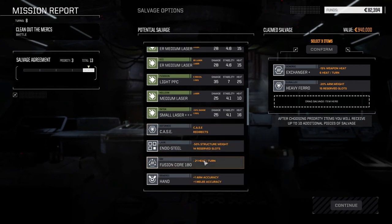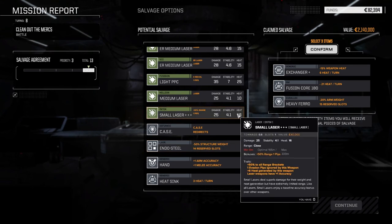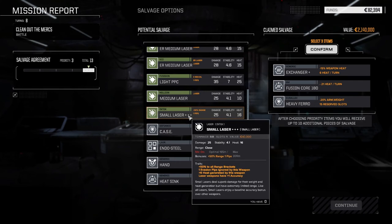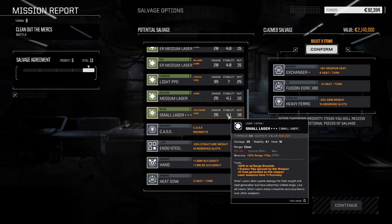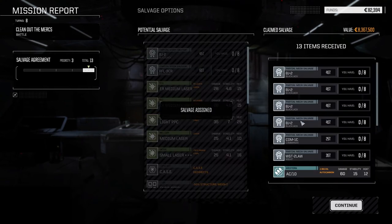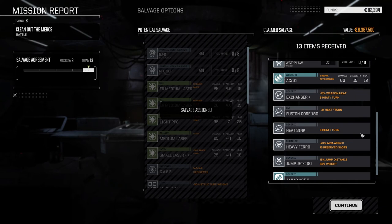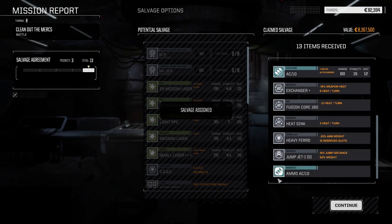Small laser - the bonus to hit is nice but with the extra heat it's not really viable. We could always drop the exchanger in that mech too, but nah, let's just leave it off. So: 1, 2, 3, 4 Blackjack parts, a Commando and a White part. Did not get the Rifleman part unfortunately. AC10, heatsink - and that's pretty much it. 29,000 - not too bad.